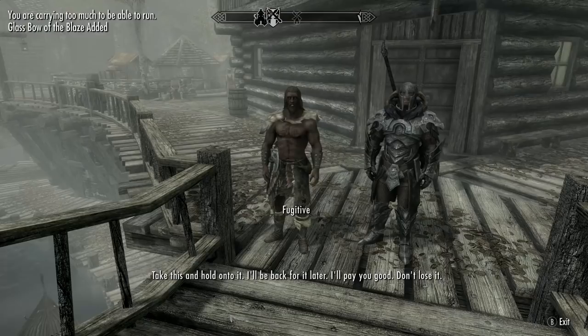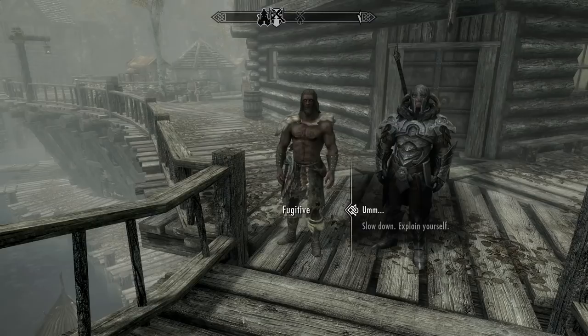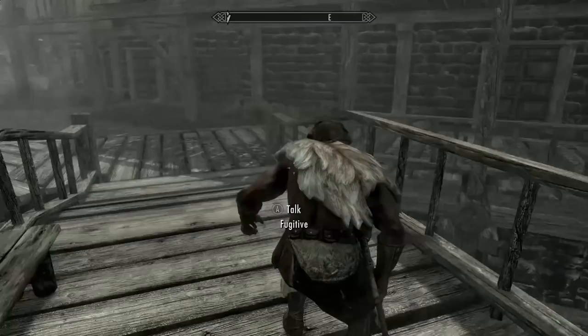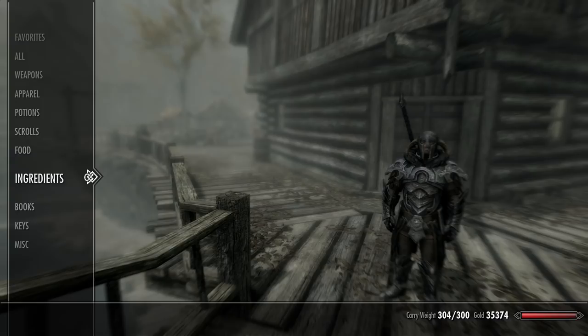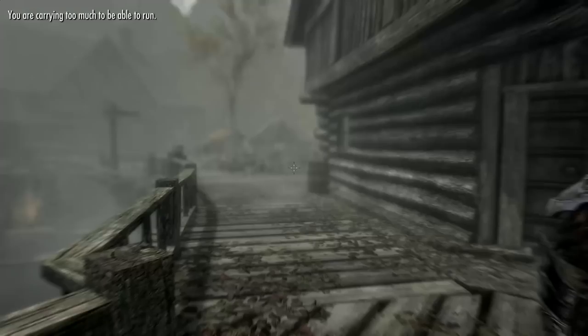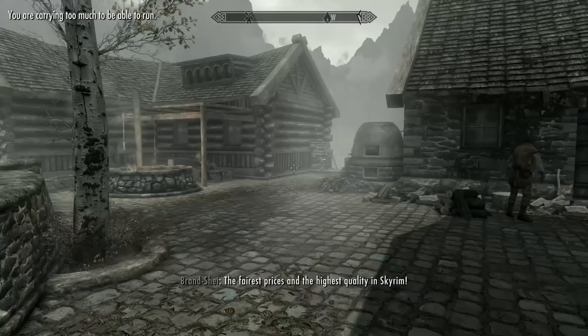"If it's true that the dragons have returned, what will it mean for all of us?" You're pretty much doomed, sorry about that. Then someone just hands me something: "Take this and hold on to it. I'll be back for it later. I'll pay you good. Don't lose it." What? Also, you've just put me over weight capacity. You're marked as a fugitive - this doesn't seem like a good thing at all. "No time to talk. Snitch or double cross me and I'll kill you." Did you just hear what he just said? The item is a Glass Bow of the Blaze - 25 points fire damage, only 16 base damage, but it's valuable. Let's just flog it now rather than dealing with that.